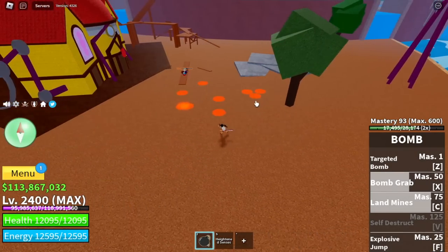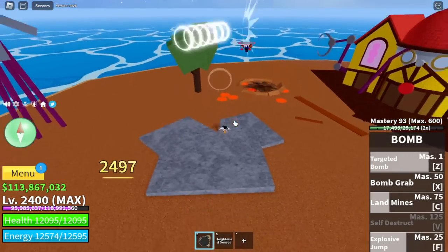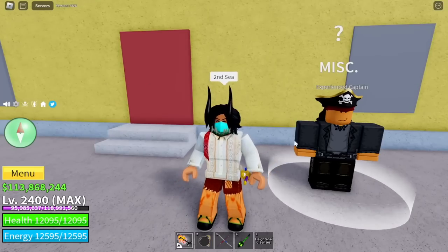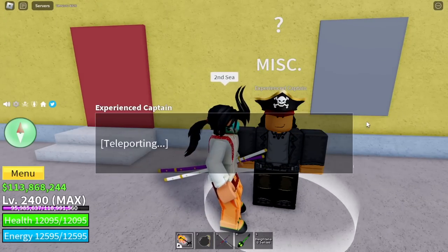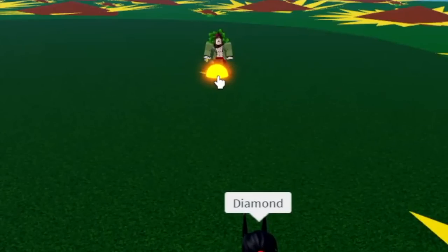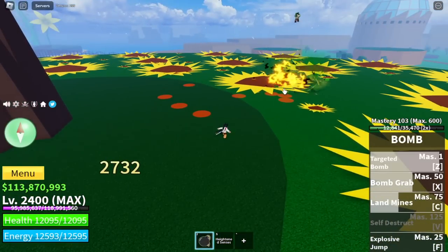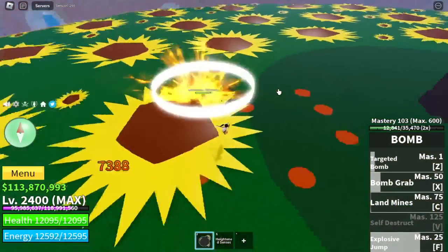Okay, so for those having a hard time defeating Cyborg — guys, you can do it using the Bomb Fruit. So after that, heading to the second Sea. Who is the first boss in the second Sea? Yes guys, it's Diamond. You will notice that the enemies will get tankier and it will take me more time to defeat these bosses.